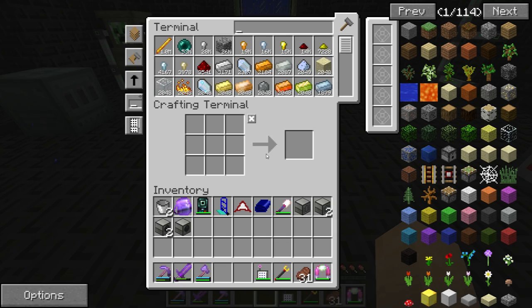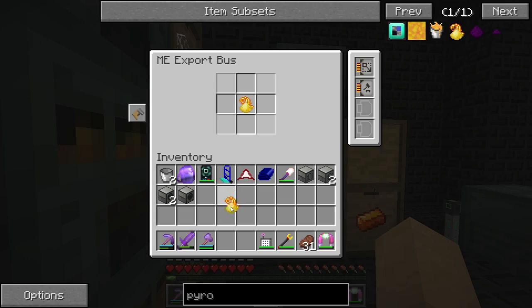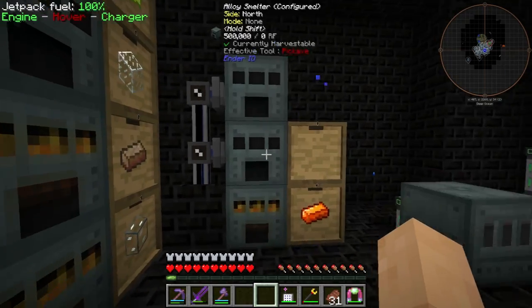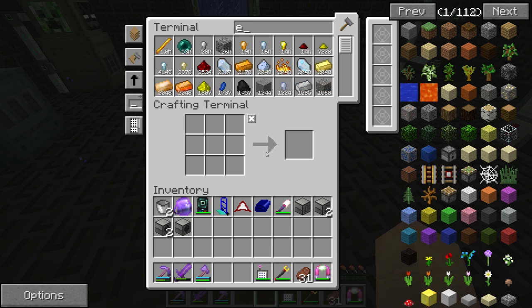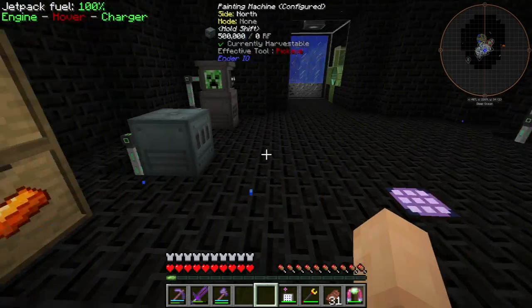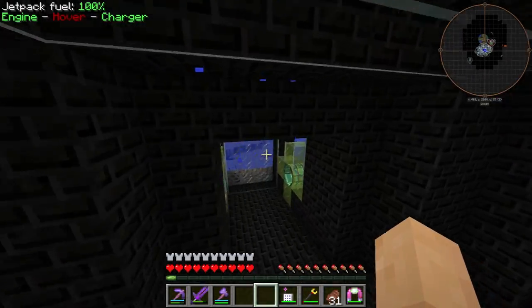So we need to make pyrotheum to be craftable in the system. Pyrotheum needs to go in this as well as enderpearls, which obviously don't require any crafting whatsoever. Those two items need to go in here to make this thing work. Now we don't actually have the system knowing what pyrotheum is yet, so we will need to set up that as a craftable item in the system overall.